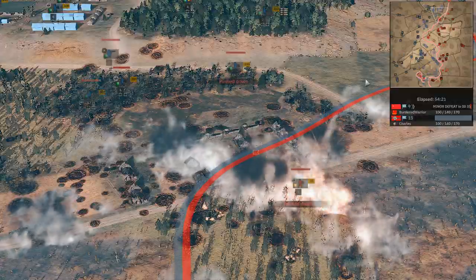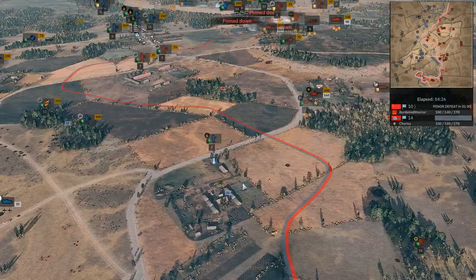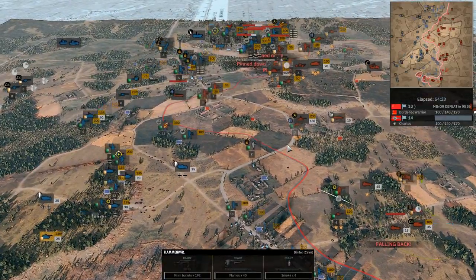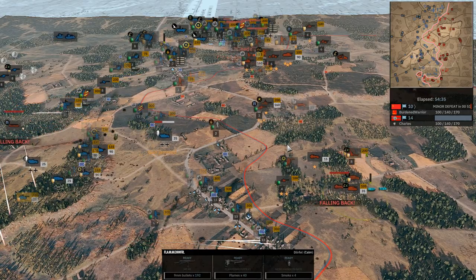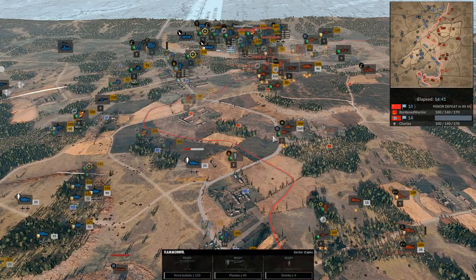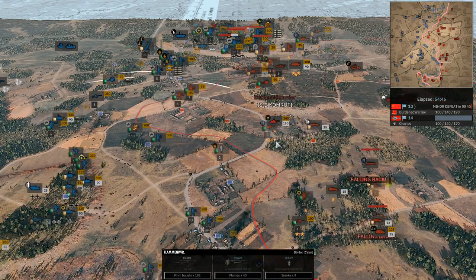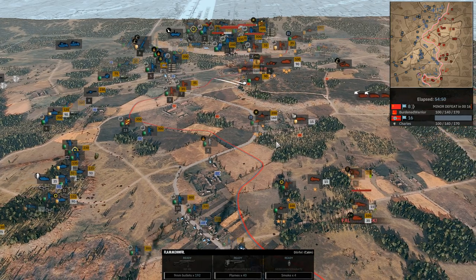The Flammenwerfer squad in the center part of the map will have been the umpire for the entire match — literally slap bang in the middle, watching everything go, a true observer to the fight. I think the sniper and the Flammenwerfer have had an odd friendship — neither side did anything useful, but they've just been there as a constant presence throughout. And with that, Burden Royer does surrender.